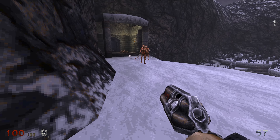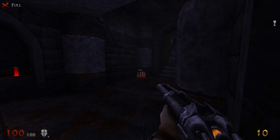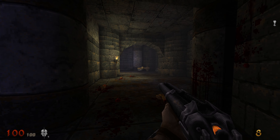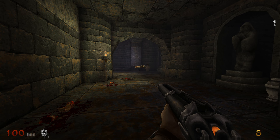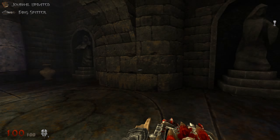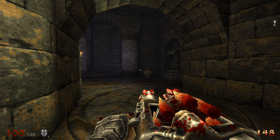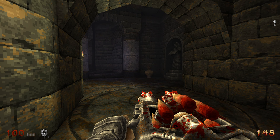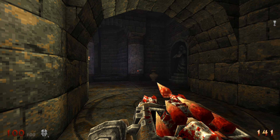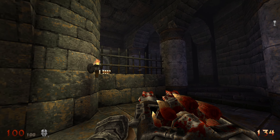Here we go — now we have the Fan Gun. Does it remind you of something? It's basically the nail gun from Quake 1, one of the very first weapons you get in that game. It shoots fangs. In the original early access, the main attack was more accurate and the secondary was slower. It's been changed a bit in the full release.